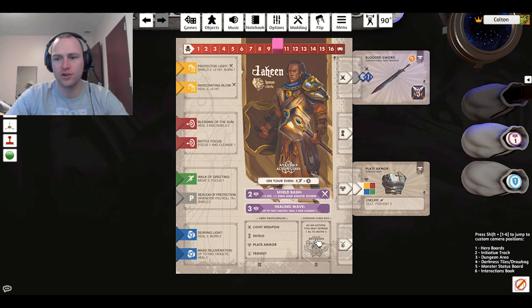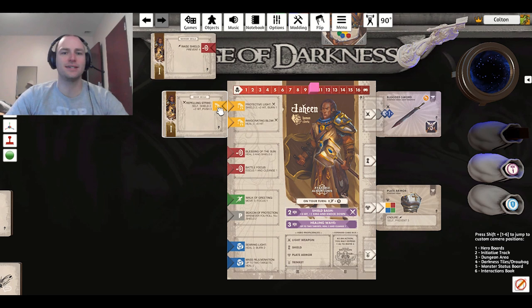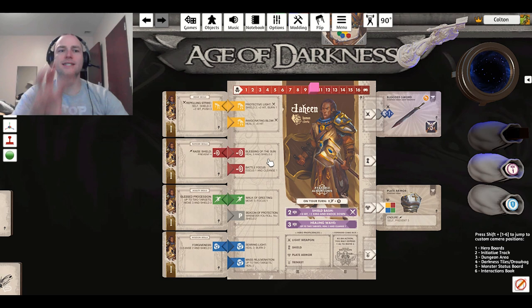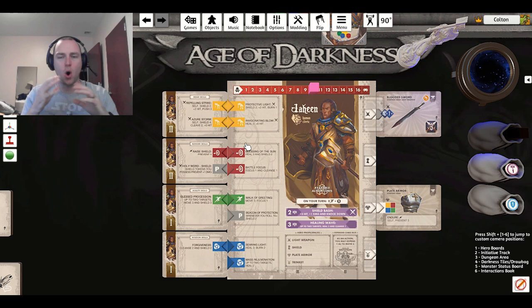You've got your light weapon, shield, plate armor, and trinket. You start with the starting weapon and a starting armor — you don't start with the offhand or the trinket at all. When you level up, you're going to have cards that you place out on your board. If you want to level up your melee attack, you place that one card there and now you know you have access to that ability. For level two, they're just on the backside — you flip it over when you learn the level two. This way, you're only seeing what is actually available to you.